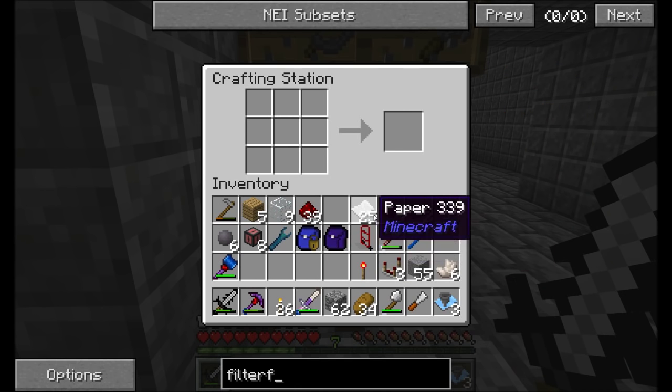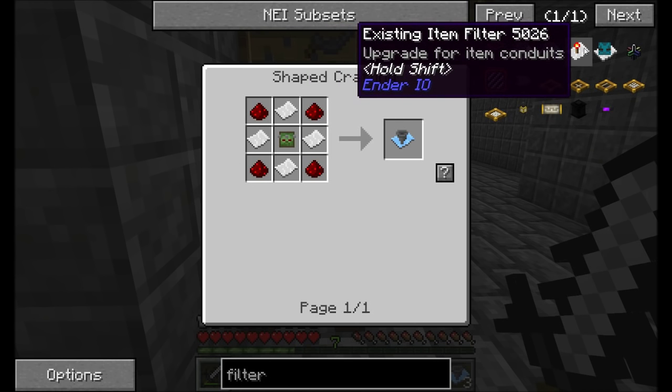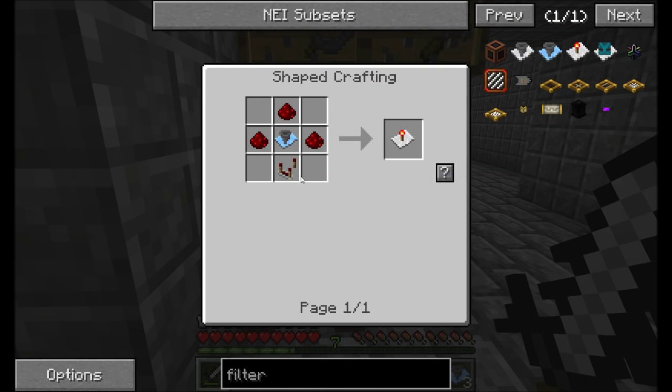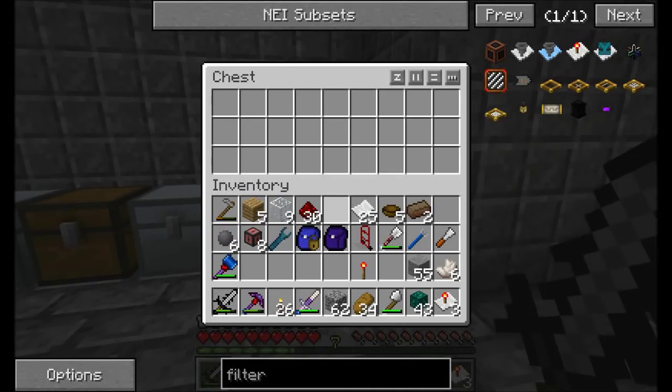There are actually several types of filters from Ender I.O — four of them. There's the basic and the advanced, which we saw already. But if you want something even better, you can get the existing item filter. It's just a combination of the advanced item filter, one of those comparators, and a bit of redstone. And the existing item filter is a really cool nifty gadget.